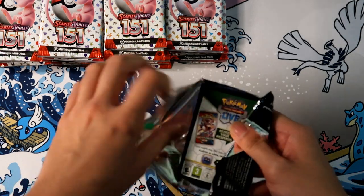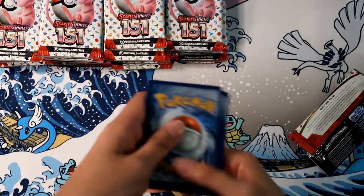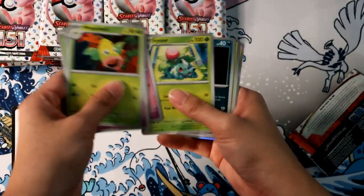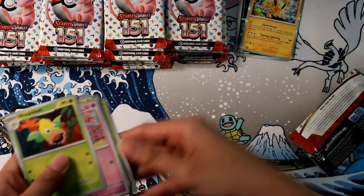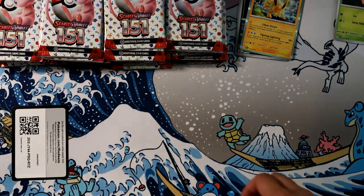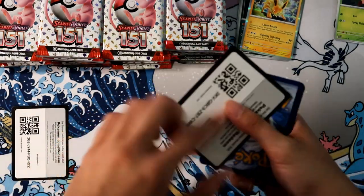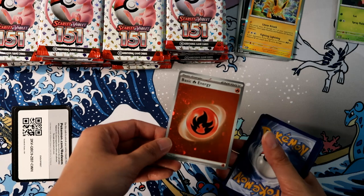Alright, you all can have some code cards — I'm cool not keeping these. I think I have plenty of 151 promo cards at this point. No holo, no holo — sadness. We're just gonna go through really quick, shuffle through these, since it's been out for a while. We're just gonna see if we can get any good pulls. I'm still looking for a couple of cards from this set. I actually pulled the Venusaur illustration rare a while ago. Got a holo Fire Energy — that's cool.